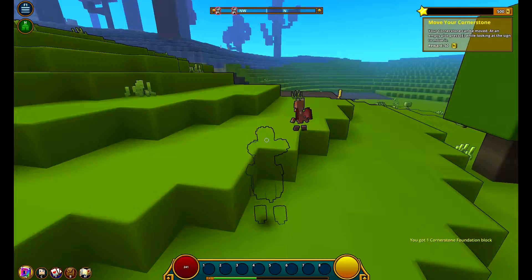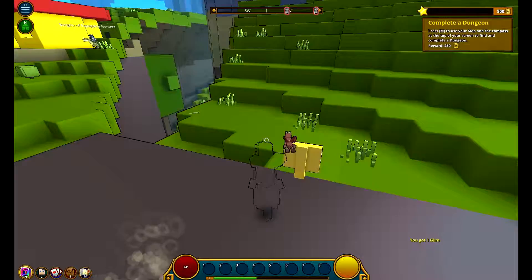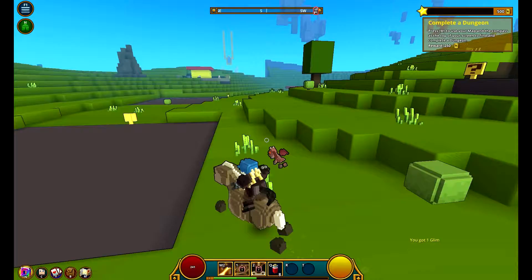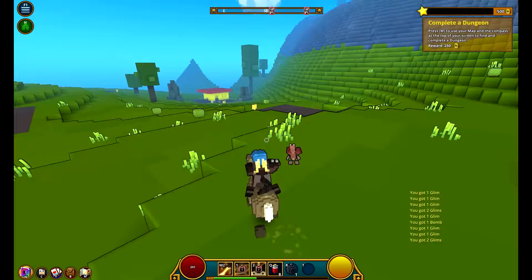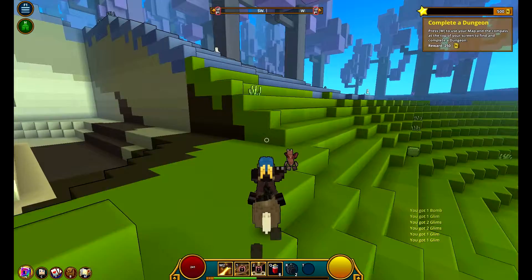Your house isn't limited to one spot - you can move it wherever you want. Also, this thing here refills your potions automatically. Right now I have eight potions, and if I use them all up, it just fills them back up. That's really useful because in typical MMORPGs you'd have to buy potions. The in-game currency is called Glimps - you can get some by whacking bushes around the world.